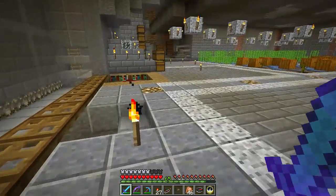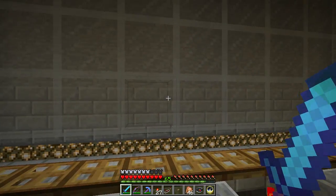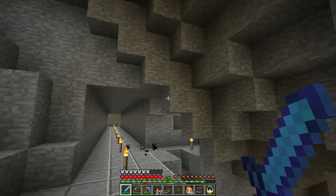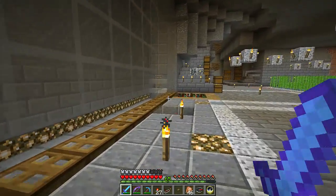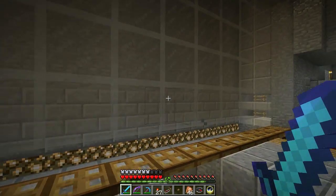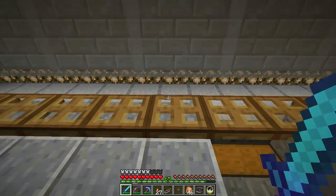Spiders can come down and climb back up, and witches take some fall damage but then use their healing potions. Oh — that spider fell and died and gave us some string! This obviously needs to be made much more efficient. I probably need to go search for dark areas — there are likely some caves that need to be lit up. We're at Y17 so there's not too much space below, but there are probably some dark areas where stuff can spawn.